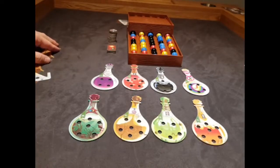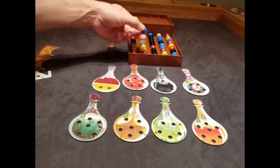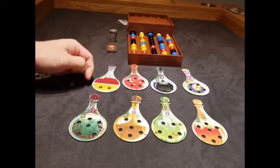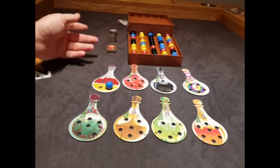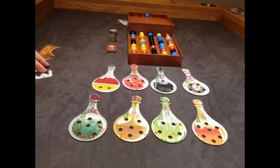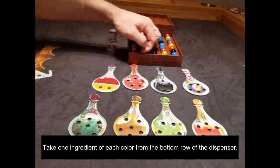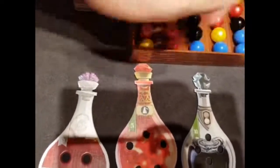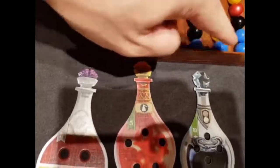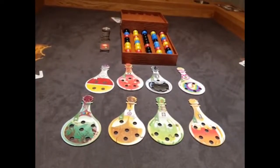The Potion of Prismatic Joy lets you place flask ingredients onto potions without worrying about their colors. For example, if I were making a potion that needs red and yellow ingredients and I had a blue ingredient in my flask, I could drink the Potion of Prismatic Joy and put that blue on the red or even the yellow — it doesn't matter. Then we have the Abyssal Draft, which lets you take one ingredient of each color from the bottom row of the dispenser. For example, if the bottom row has a yellow, a red, and three blues, I could take one yellow, one red, and one blue.